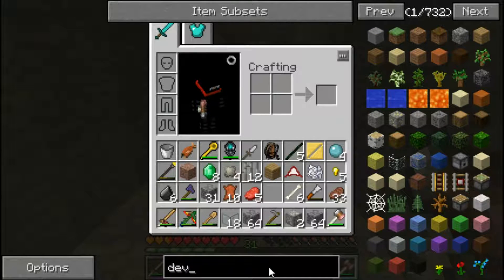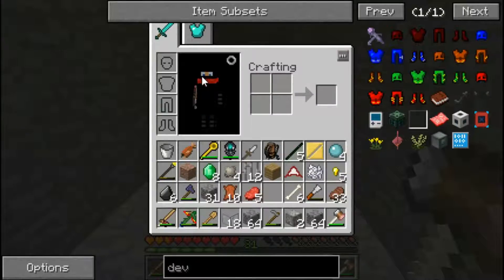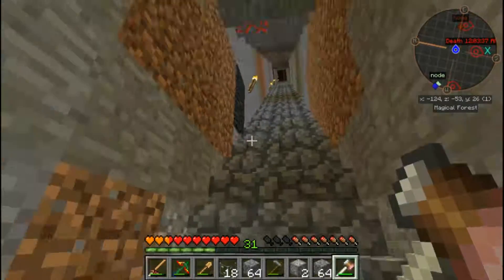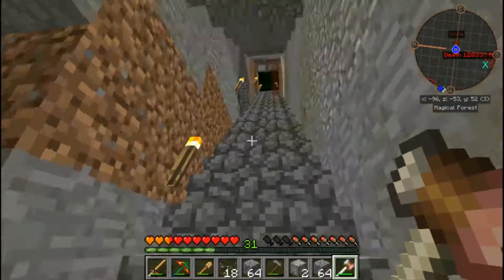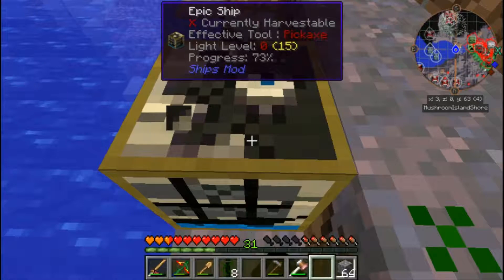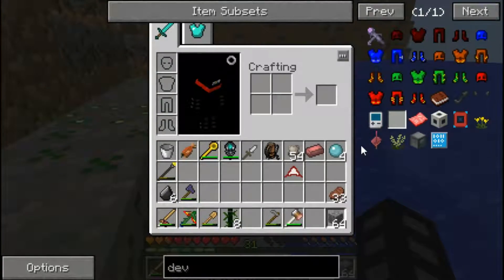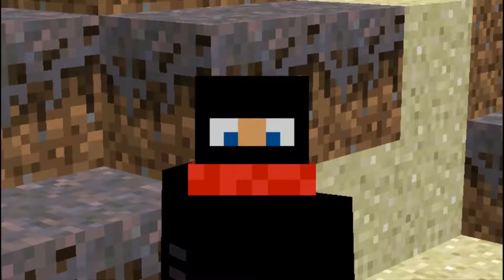Does this have the dev null thing? If you don't know what a dev null is, I'll explain it. This dev null right here - the simple recipe is an apple and cobblestone - it's like a delete thing. You put some cobblestone in there and it will automatically keep a stack of cobble in that dev null and delete the rest of it. So your inventory doesn't get cluttered with cobblestone. Anyway, let's go open that ship mod thing - nope, that was stupid. That was lame, that wasted my time.